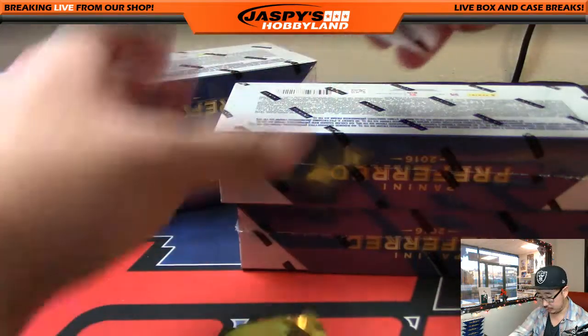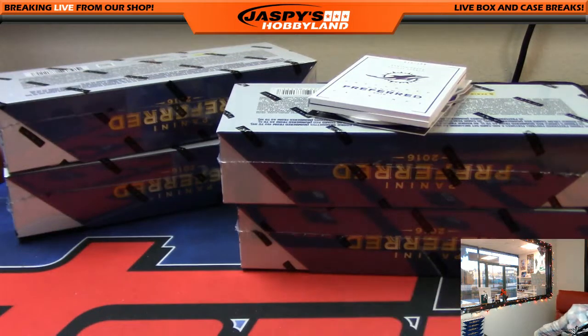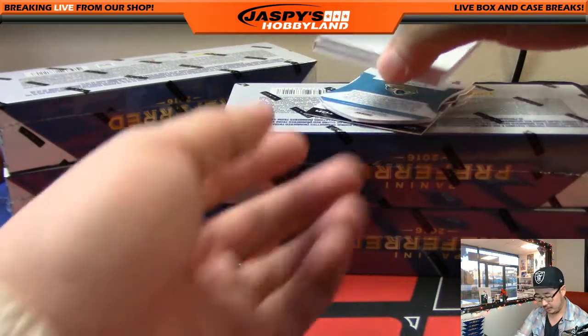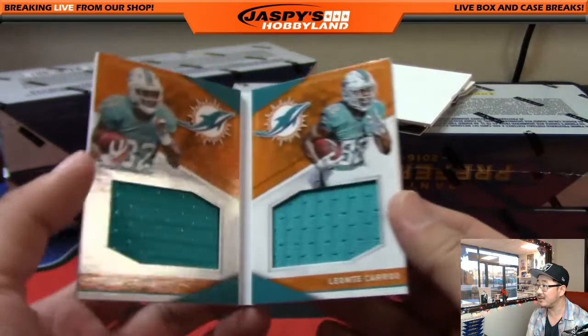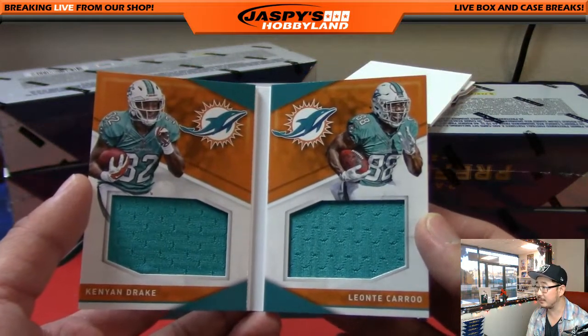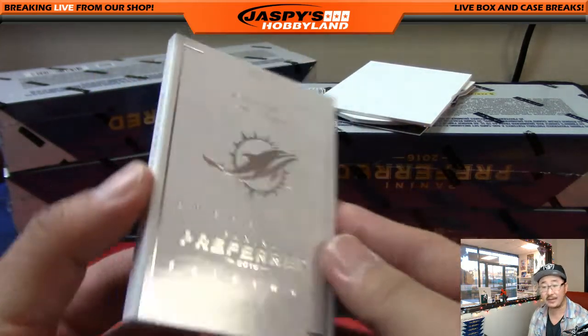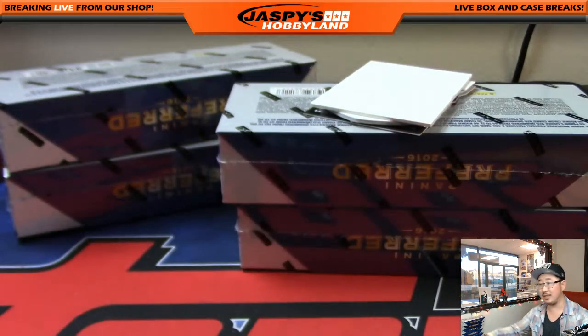There's a redemption on the bottom. I'll use one of these dummy cards to slow play some of the hits. We saw that book already — which will be a Dolphin, 10 out of 199. Nice color inside. Kenyon Drake and Leontae Carew, 10 out of 199. That's for the AFC East, and that will go to Slam Jam.